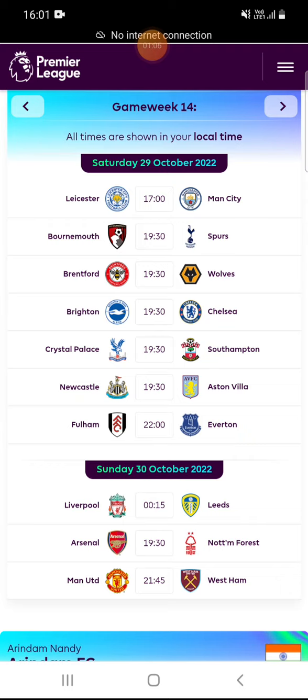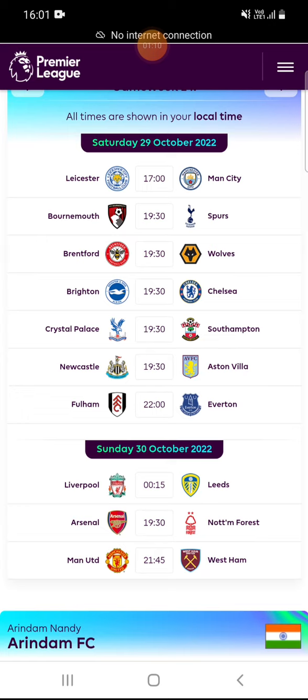The next match is Crystal Palace versus Southampton. Both teams are very close and the result will probably be a draw, but still you can have Crystal Palace's Zaha for this game week.